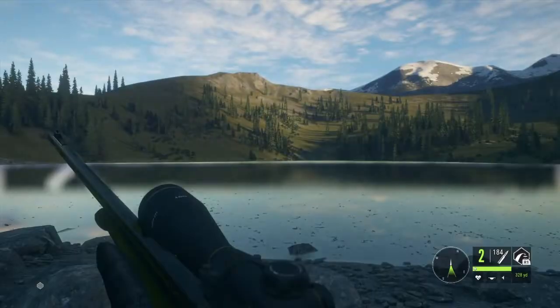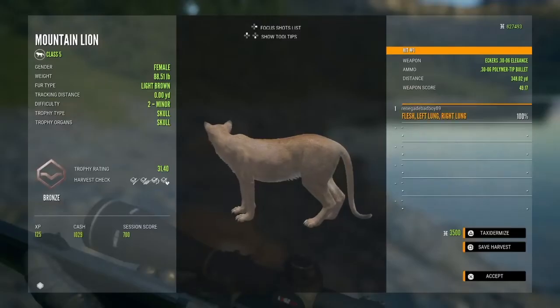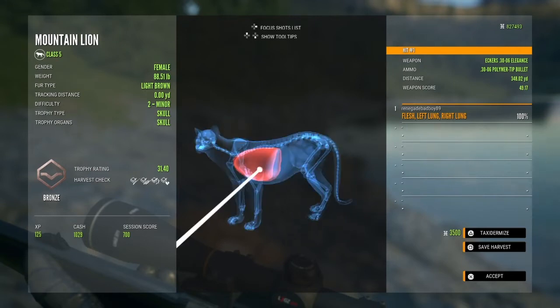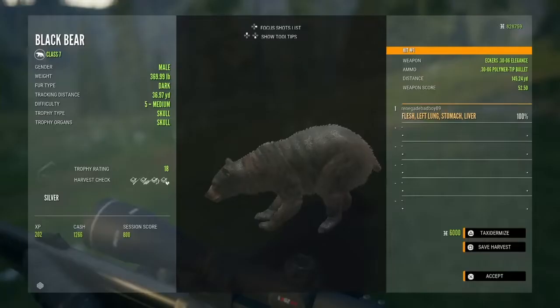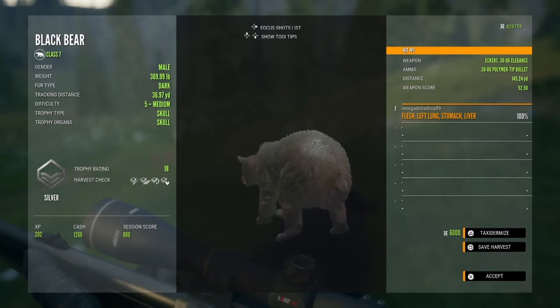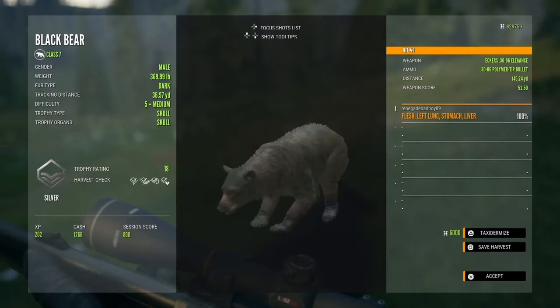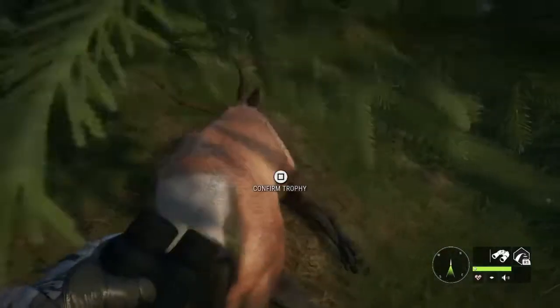Here's the mountain lion — 348 yards, got a double lung. Here's the black bear — 145 yards, got a left lung, stomach and liver.